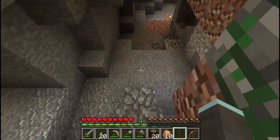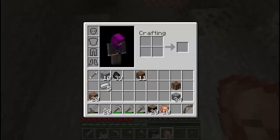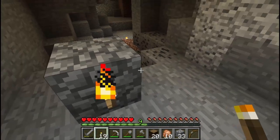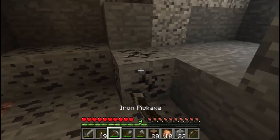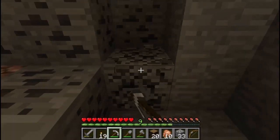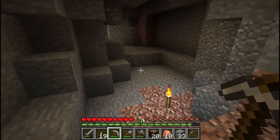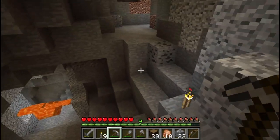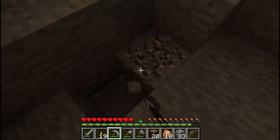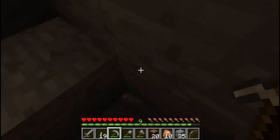The trick with exploring is to get down deep when you have the opportunity, because the deeper you go, the better items you're likely to find. At this junction let's leave ourselves an indication of which way is up, then start running around looking for resources. There's loads and loads of coal here — I probably won't take all of it immediately. Let's forge onwards and grab some iron too.